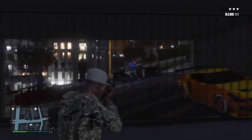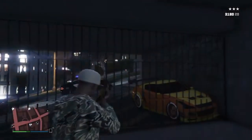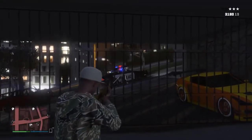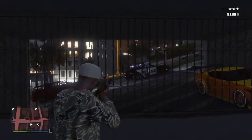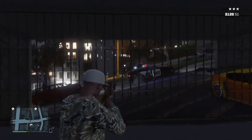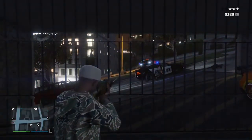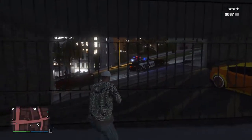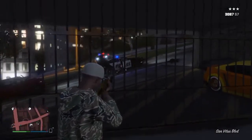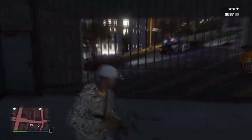Jetzt seid ihr im Inneren dieser Garage unverwundbar für jeden, der euch von draußen versucht abzuschießen — sowohl für die Polizei als auch für andere Spieler. Jetzt könnt ihr so richtig auf die Kacke hauen und eine richtig krasse Bullenschlacht machen, oder ihr könnt eure Freunde ein bisschen trollen, sie von drinnen nach draußen abschießen. Die versuchen euch zu killen und schaffen das einfach nicht, und ihr könnt sie immer und immer wieder töten.